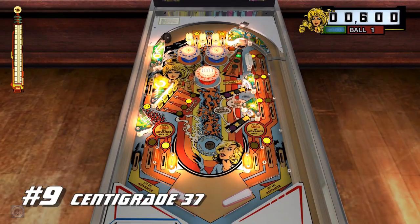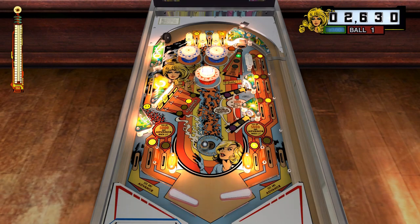Number 9: Centigrade 37. This is one of two EM tables this season and it was very difficult to figure out where to place them on the list. I know some people don't like EM tables because of how simple they are compared with solid-state tables, especially those released in the late '80s onward, but occasionally I like to play these EM tables like Centigrade 37 because it can be a very relaxed game of pinball.